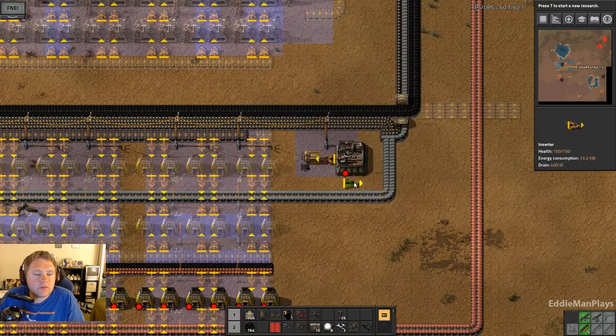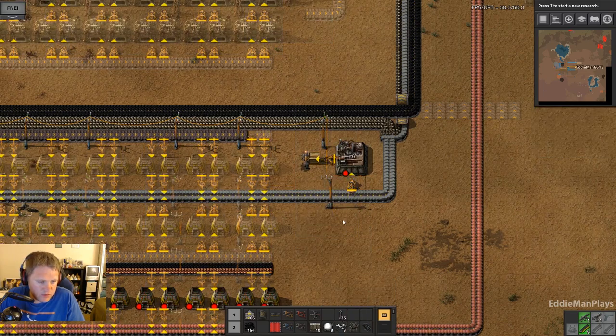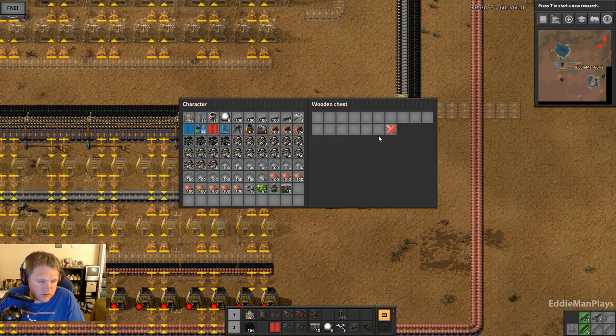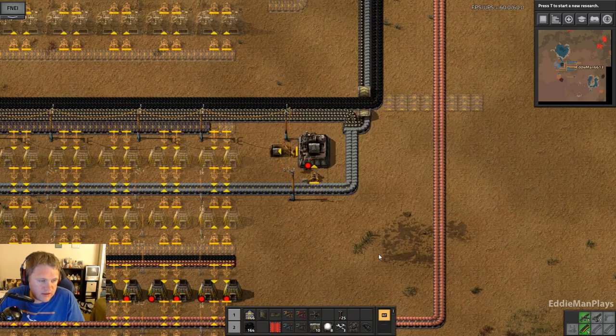I need to put another power pole there — just put it there. You are going to make me walls and just go ape on it. Four stacks — yes please.